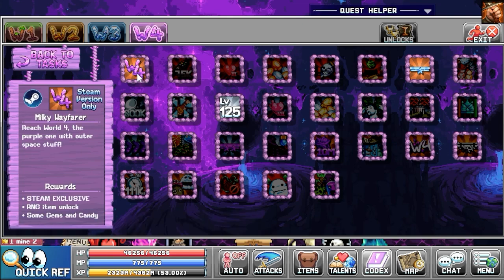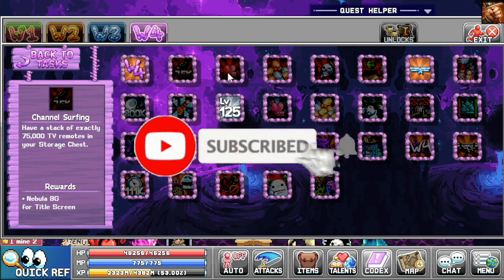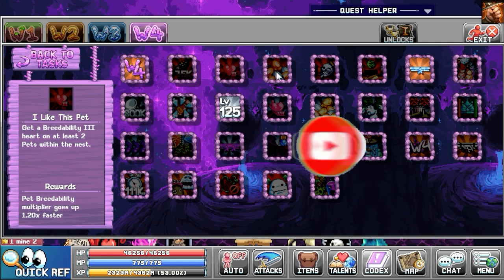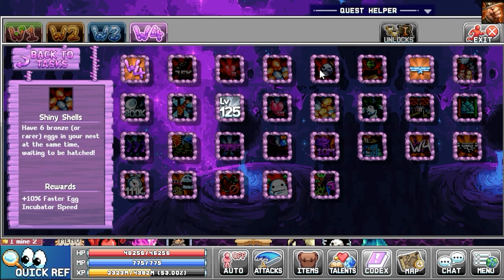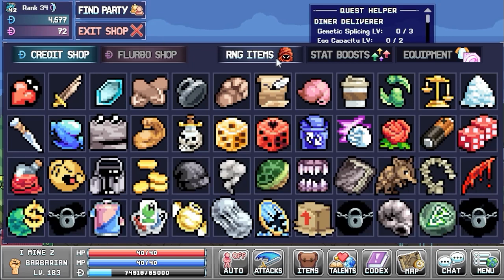We have new achievements — several of them are connected to Steam, so you'll need to be on Steam to unlock those. There are several achievements that give you different boosts for world 4, but also RNG items for your dungeons. At the end of this video, I'll show you how to unlock some of them.